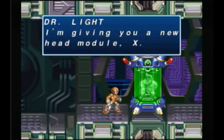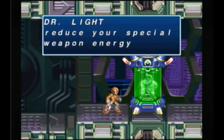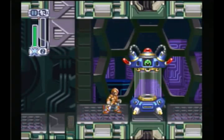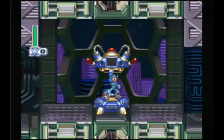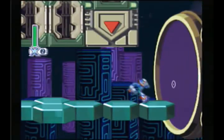I'm giving you a new Head Module X. This module will improve your Special Weapon ability. It should reduce your Special Weapon energy requirement to near zero. You may now use the Special Weapons as often as you want. With this upgrade, we can use our Special Weapons as long as it has even a centimeter of power. I think they get charged up after we do the loading screen. If so, that's awesome.